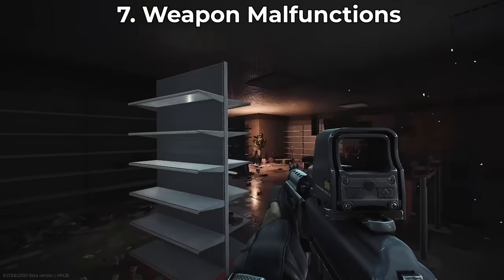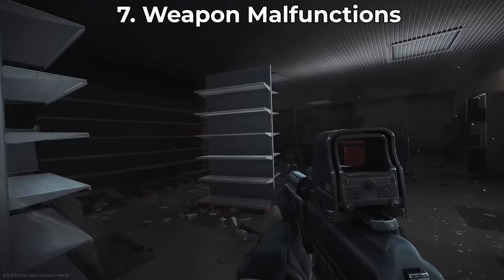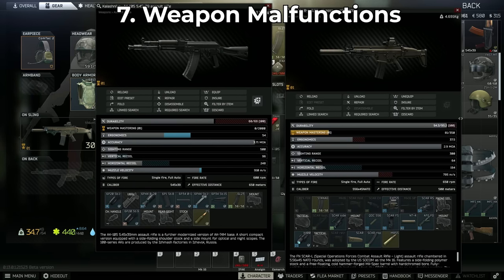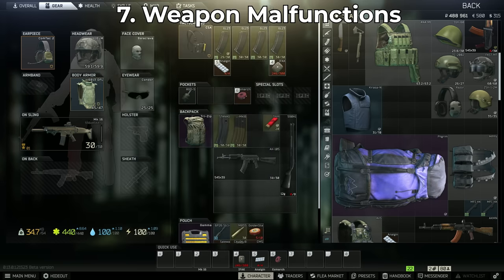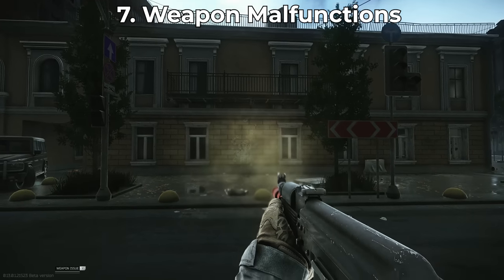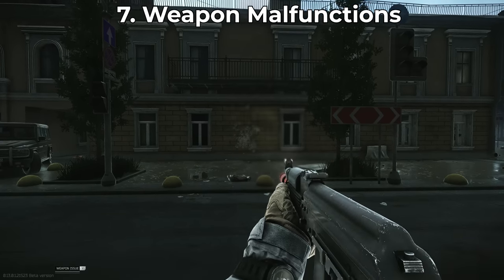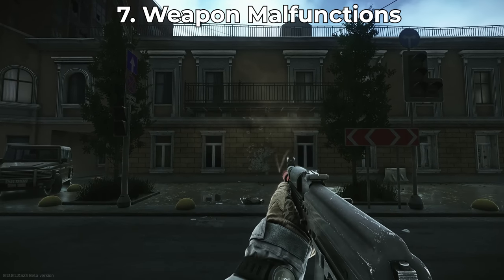Number seven is all about weapon jamming and how to clear malfunctions. If you pick up a scav gun and it jams, the game doesn't tell you how to handle it. Double-clicking a gun shows its durability — around 90–95% durability is roughly when a gun can start malfunctioning. If a gun does malfunction, press L to inspect the weapon and then Shift+T to clear the malfunction. The lower the durability, the more frequently this happens. You can repair guns in your stash to keep this as infrequent as possible.